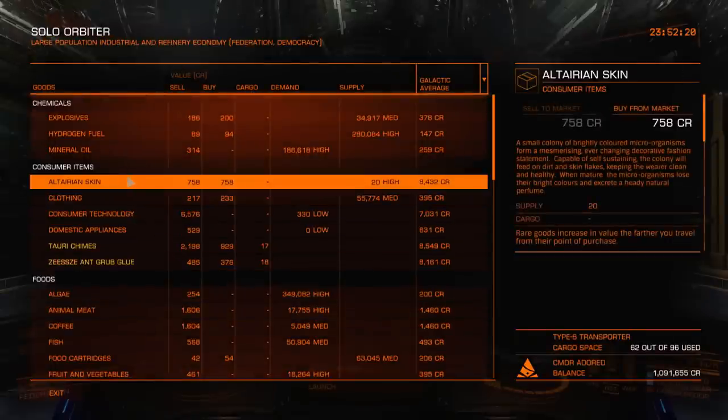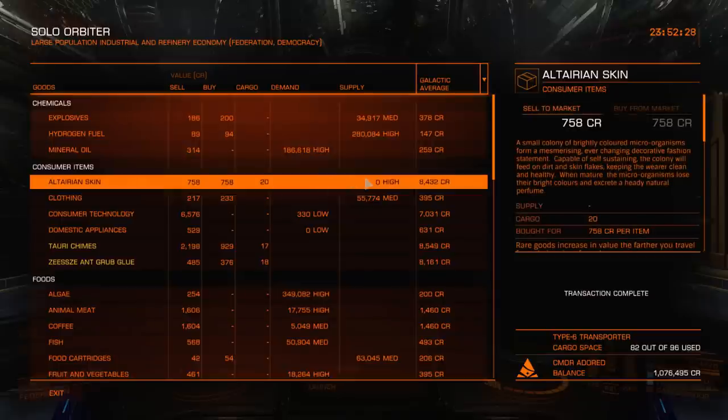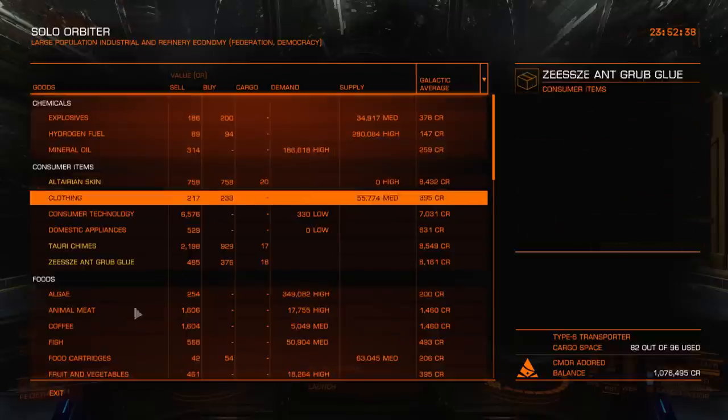So Altairian skin — there's 20 here. I believe the maximum is 24. This is one of those cases where you'd wonder if it's worthwhile waiting for only four more. In my case I'm just going to take a short break and log out here. Once I come back I'll pick up the remaining four and then we'll head back to Lave and all that.